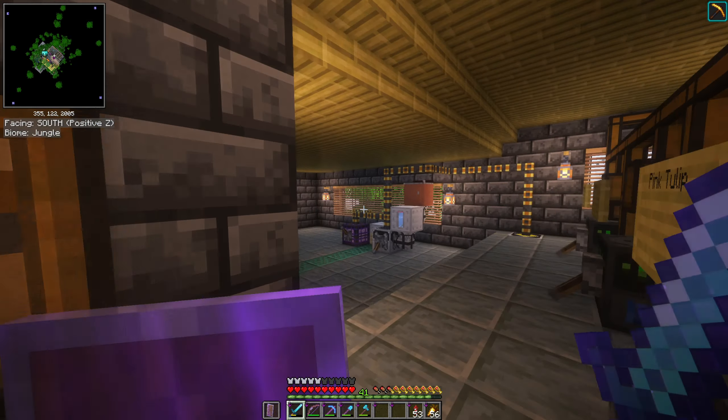I have cables running all over my base — it's a little crazy. One is running through there and then up to here and behind here. This one is set as my highest priority for items, and these others don't have a priority set, which by default just means they're normal priority.